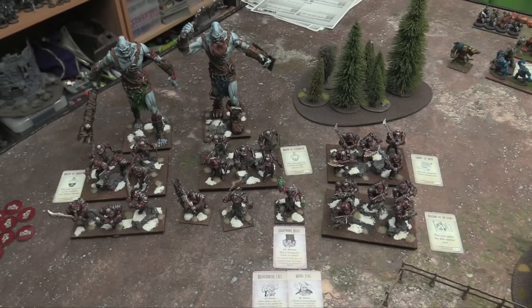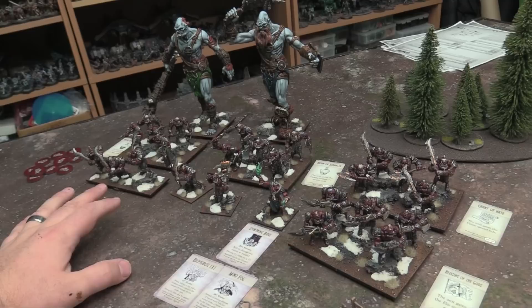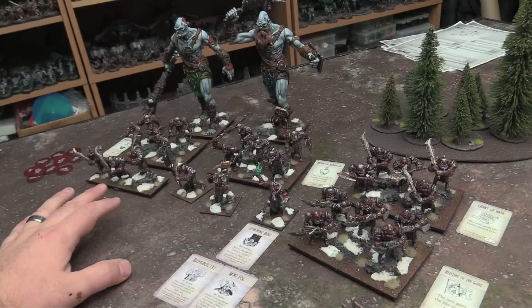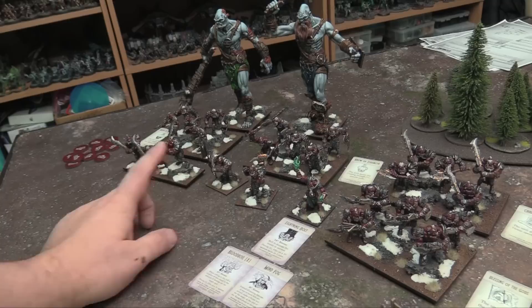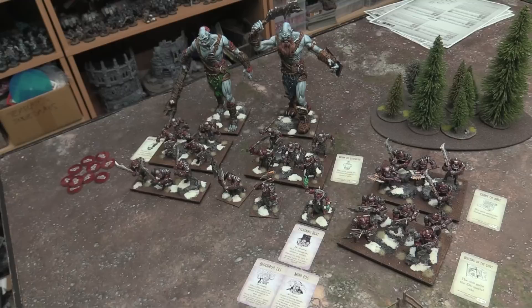For allies, you must spend the same unlocking restrictions — buy a regiment before buying troops, and troops before a hero or monster. Allies can never have magic items and aren't considered core to your army. Core stuff is everything from your main faction. Things like inspiring that only affect core troops will only apply to them. Allies let you buy units you couldn't normally take but don't get magic items, and you can't take named characters or big guys for them.